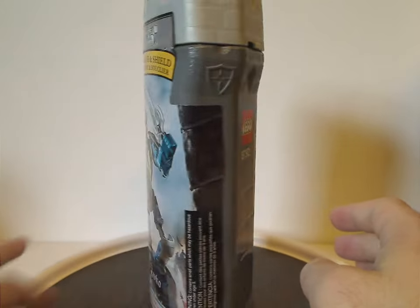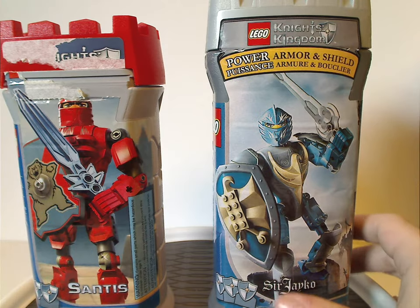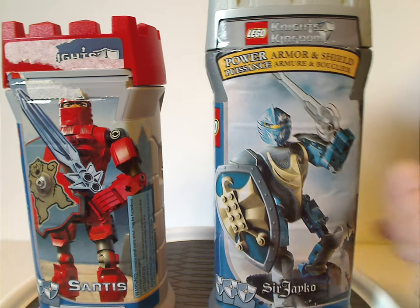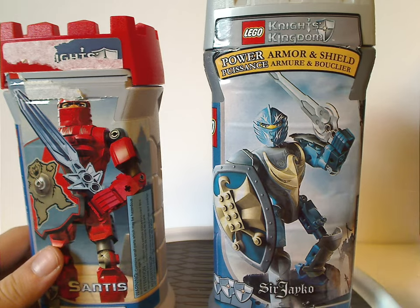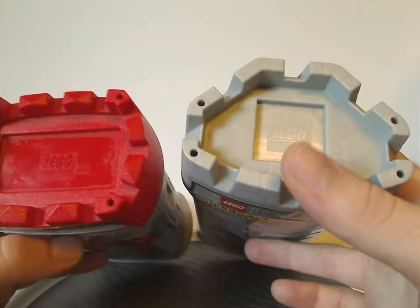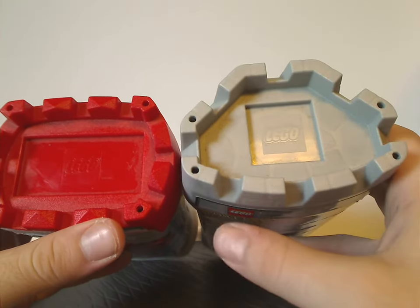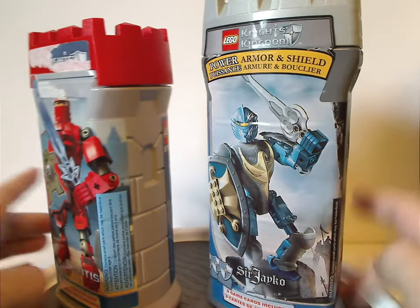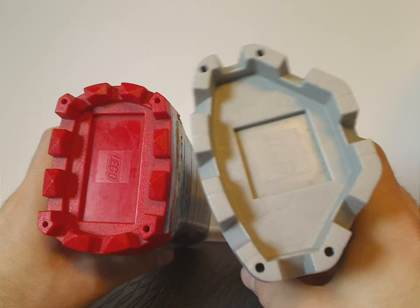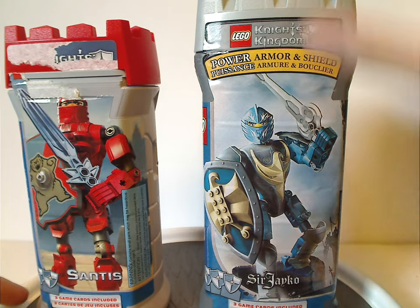This canister is almost similar to the previous year's canisters, but it's a little bit taller since these figures have a few more accessories — like better shields — than the previous ones. The shape is also a little different: it's more triangular or hexagonal instead of rectangular. It still has the Lego logo etched into it and four holes, and retains the castle tower theme.